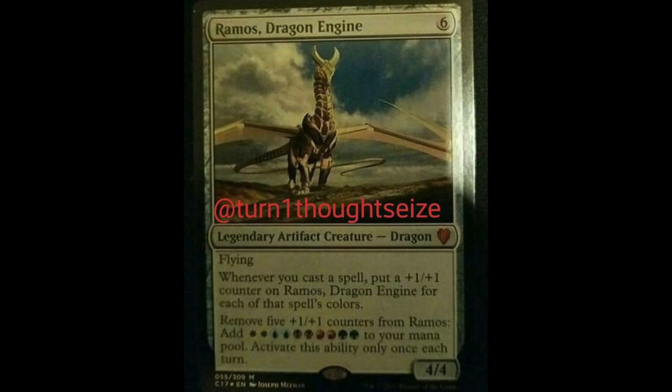Let's look at Ramos Dragon Engine — six mana for a 4/4 flyer. I already like it, but check how big it gets. Whenever you cast a spell, put a +1/+1 counter on Ramos Dragon Engine for each of that spell's colors. So if you cast a five-color dragon, you get five +1/+1 counters. And if you have Doubling Season, now you have ten. He's going to become a huge creature. At six mana, you can get him on the battlefield really early for a dragon, and start dealing commander damage. Remove five +1/+1 counters from it: double white, double blue, double black, double red, double green to your mana pool.